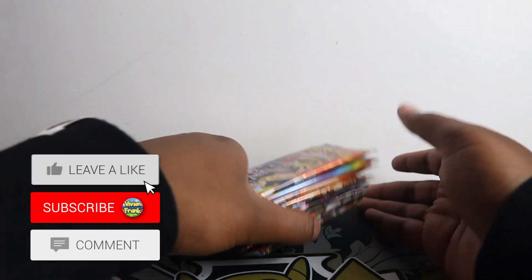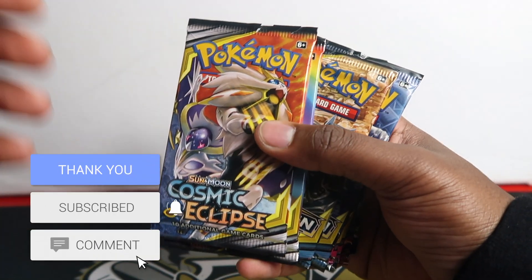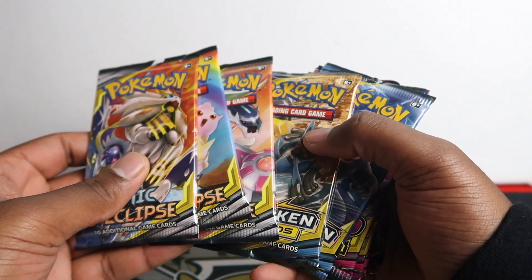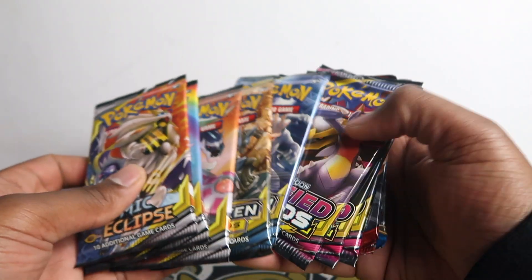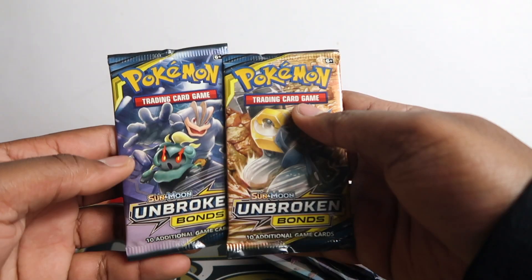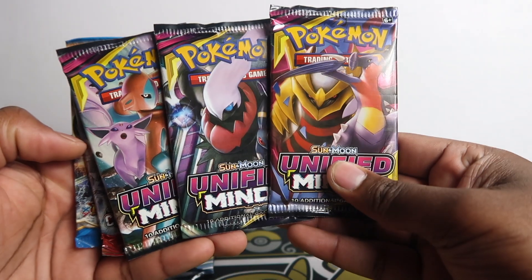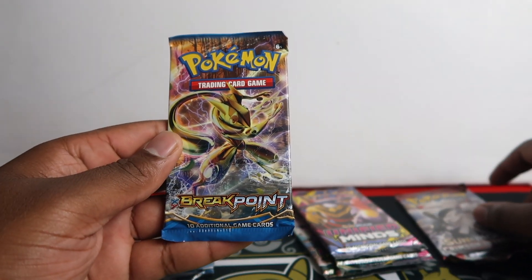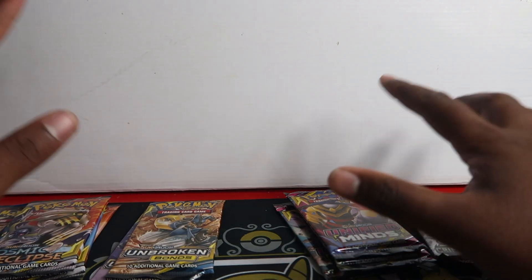What's up guys, in this video we have a random pack opening. I love doing these - a good variety of packs. When you open like 30 packs of the same set it gets kind of boring. As you can see we've got a good variety here. We've got three Cosmic Eclipse, two Unbroken Bonds, three Unified Minds, one Crimson Invasion, and one XY Breakpoint - and basically all these I bought in bulk.